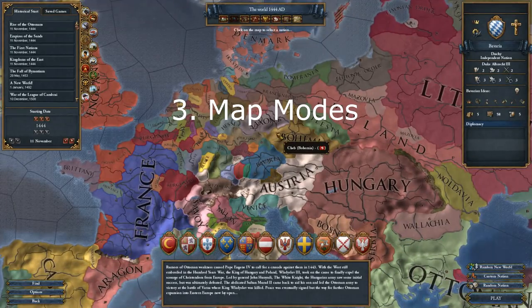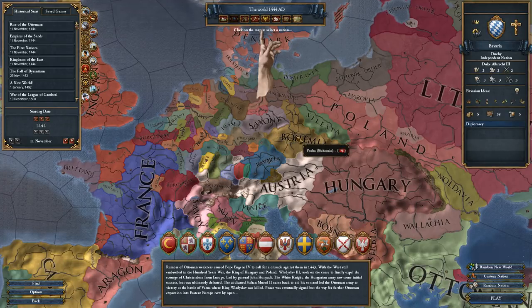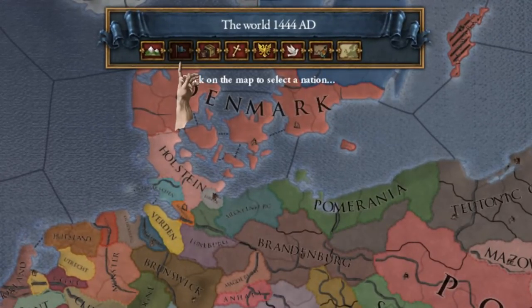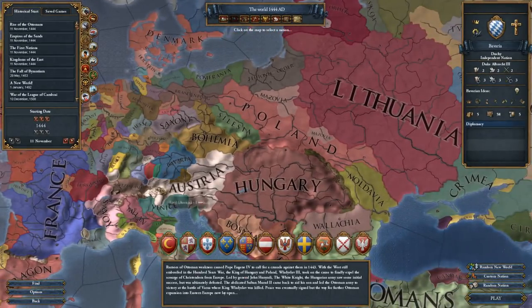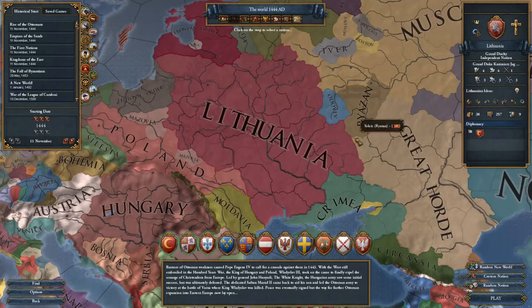The nation selection screen contains a couple of map modes that will allow you to identify areas of expansion, drawbacks, or advantages of various countries that you might want to play or not play. You always start off in the political map mode, and this just colors your whole nation in one color. You can see France is a big blue blob over here. Austria is that whitish area, which allows you to see that Sundgau is cut off from main Austria. Lithuania looks like a very homogenous country here.